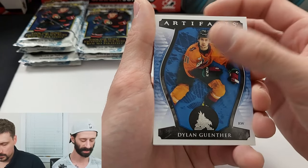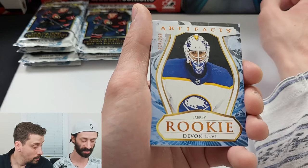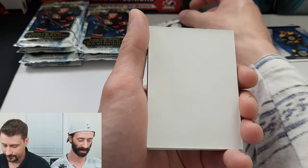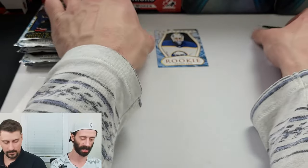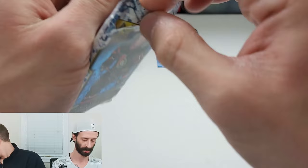Start it off with Dylan Strome. Charlie Coyle, our new best friend. Devin Levi rookie out of 299 — very nice. Powerful decoy. Brady Tkachuk behind. That's a good start.